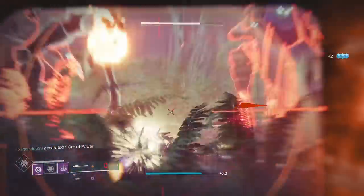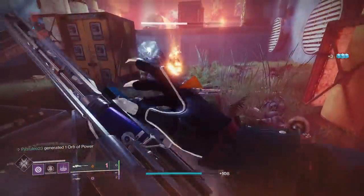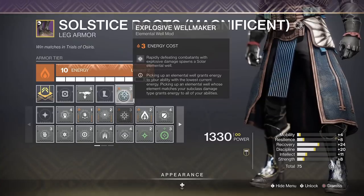If you have Explosive Wellmaker on, rapid multi-kills will also make solar elemental wells. Just spam fire.